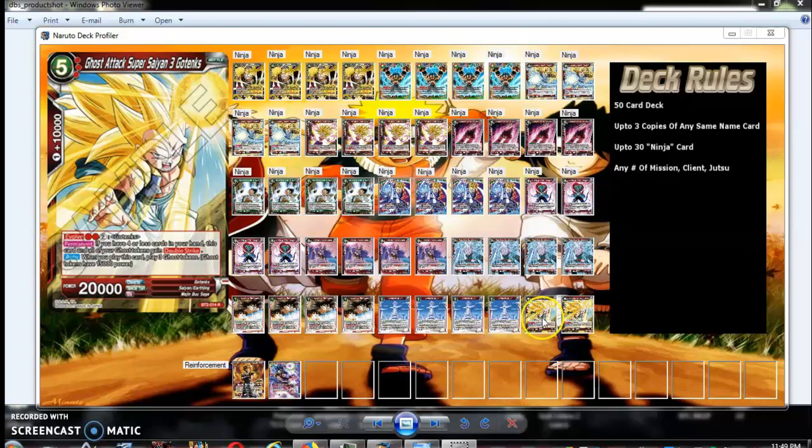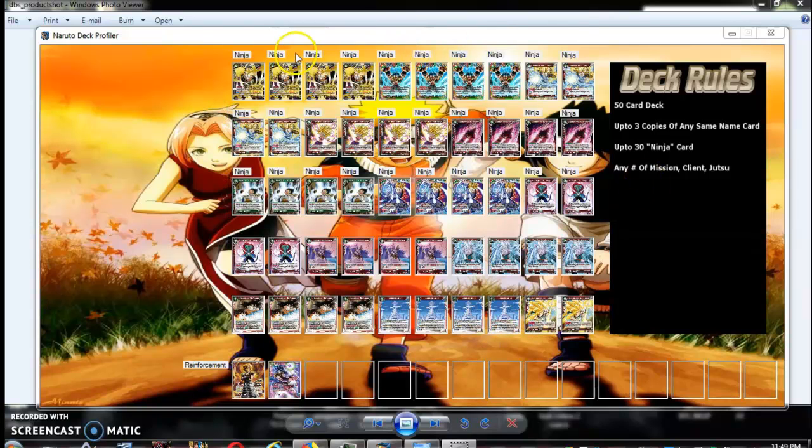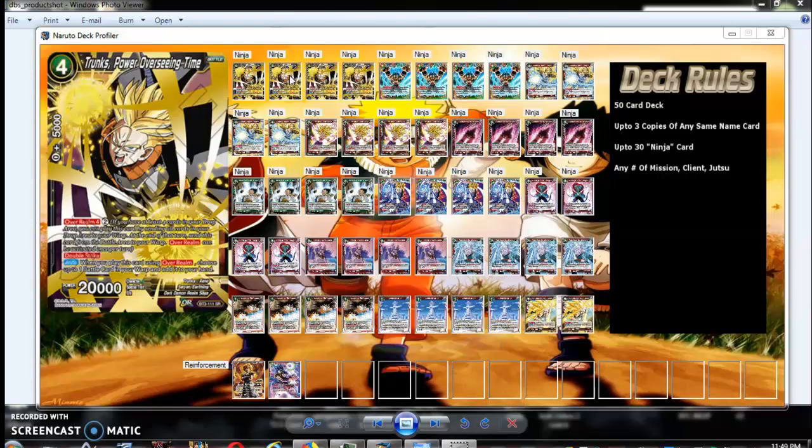As you can see, there's a good amount of double strikers we tend to bring out, and we have the ability to give things double strike, and when you awaken you have double strike. Go Tanks tokens get double strike too — so there's a lot of double striking power in this deck. It won't be that hard to reduce your opponent's life points down to zero with this deck.